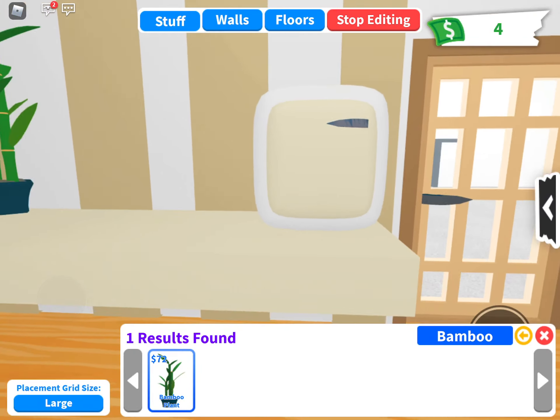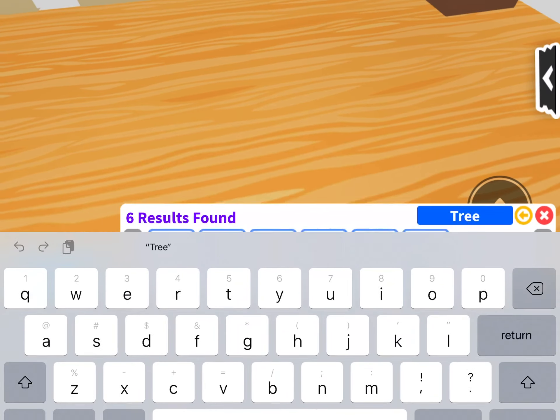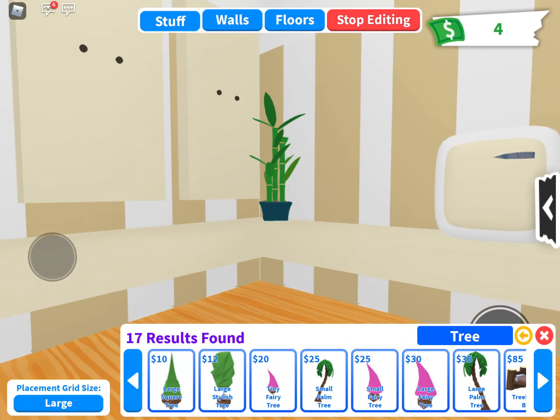We've got a mini page, and the desk is actually made of bricks — you just have to use a barrier. When you get the barrier, you're going to want to put it underneath. You guys can obviously do whatever colors you want, but these are just the colors I used.